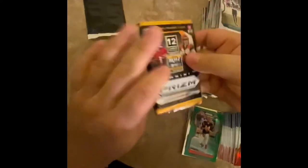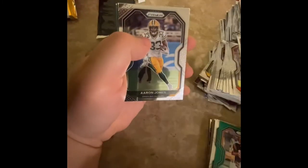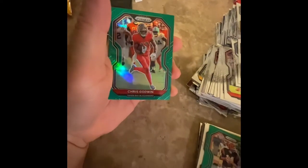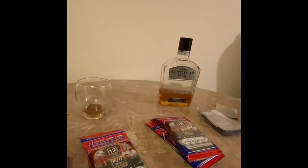Here we go. TJ Watt, Sam Darnold, Philip Rivers, Trevinski, Tyrod Taylor, Derrick Henry, Cherry Rice. Aaron Jones — hold up. Nope. Chris Godwin. AJ Dillon. No Jordan Love. Where's the love with these cards? It's hard love baby. Michael Corrine and the Jets — the Jets been cursed bro. Hopefully that turns around this year. Keep hearing that every year.